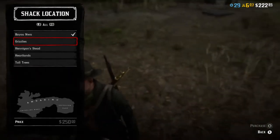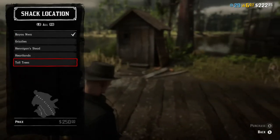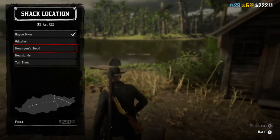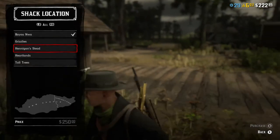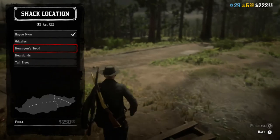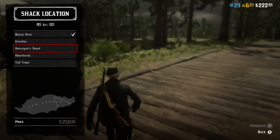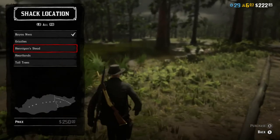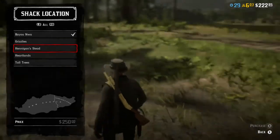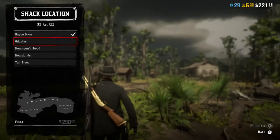The number five location I would say is the Hannington Stead. The reason I'd say it's number five is because it's all the way out in the desert, there's not as many resources, and the towns are spread apart. If you're buying resources you have to go all the way to Armadillo or all the way to Tumbleweed.